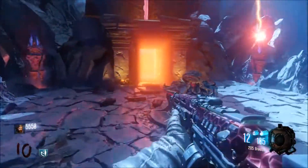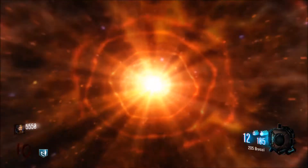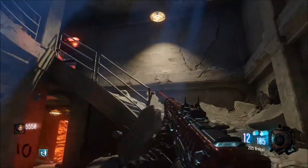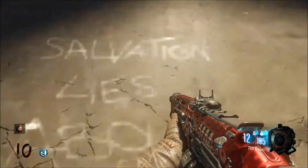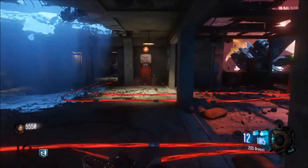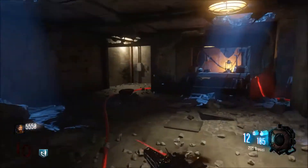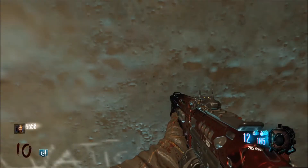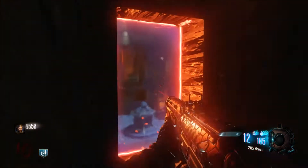Now that you have the pink piece of chalk, what you want to do is go to Nacht der Toten, go up the stairs on the ledge, and you're going to see it's going to say 'Salvation lies above.' Jump up, hold square, and you'll be able to take that off, then come over here next to the door of Mob of the Dead, and you'll be able to put it down and write it back on the wall.